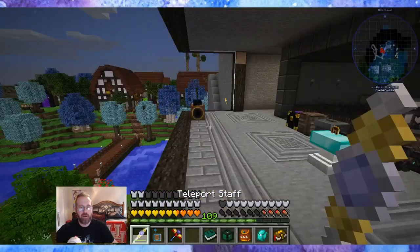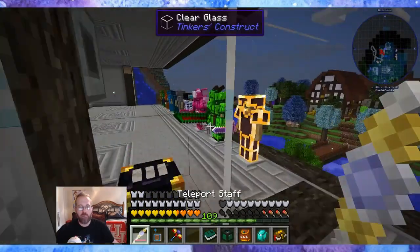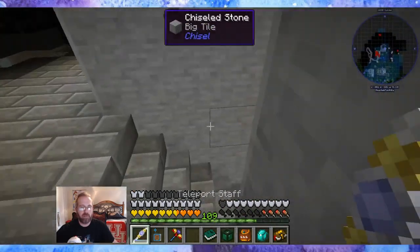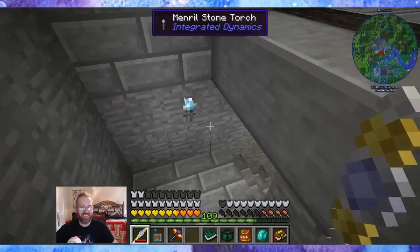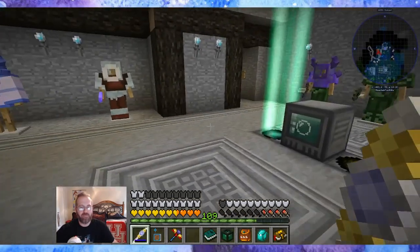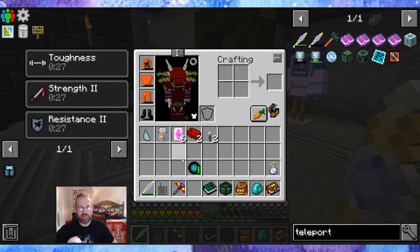I use the Enderbook to travel for quick travel. But when I'm in close quarters, oh my God, I just love moving around like this. This is so much quicker for me. I need to get used to traveling with this bad boy. I absolutely love the teleport staff — it's one of my favorite toys to play with.